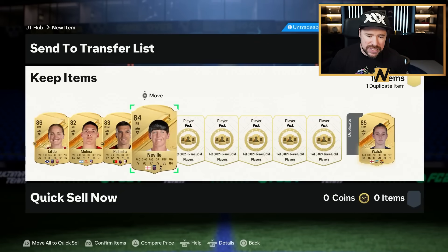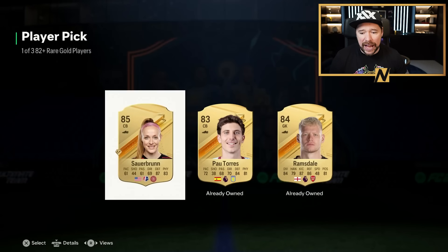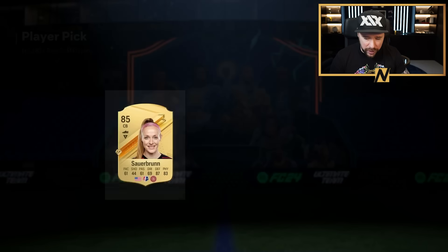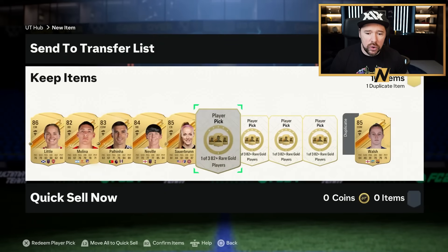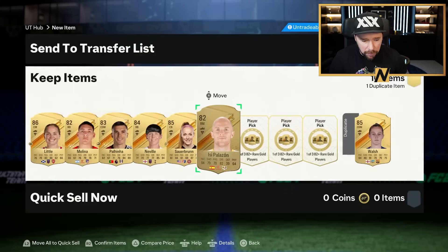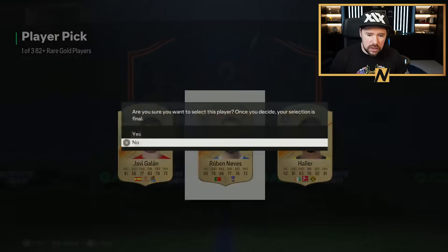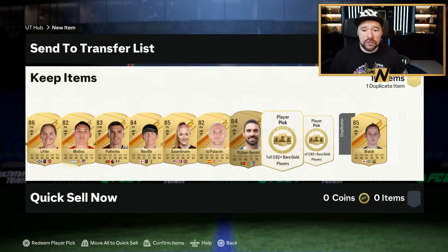In the meantime you can put your 84s, 83s and 82s into the 84 plus player pick. You can also put your 84s and 83s into the 84 by 10, which I would probably suggest that you do first. But once you've built some player picks, rip them open — you're going to get your fodder. Hopefully you've got a lot of fodder.